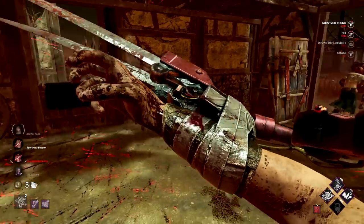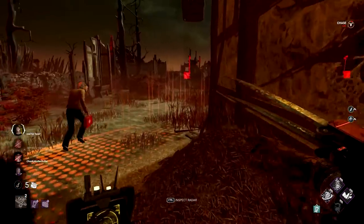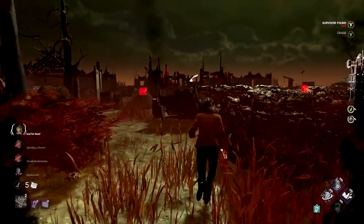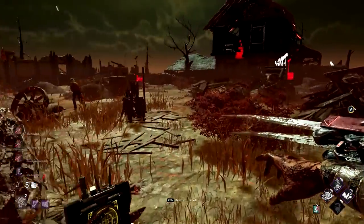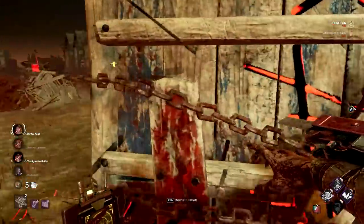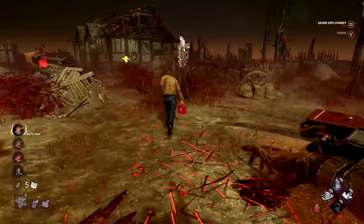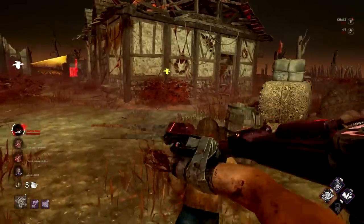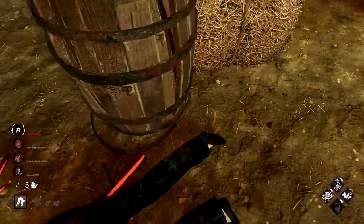Go on, run - get out of here. We actually get vault speed bonus too, so I think I actually get a hit here on Nancy because of the hindered. That's actually huge. The fact that we get this two percent haste after we leave the drone zone - welcome to the drone zone. She left the loop, that's fine with me.